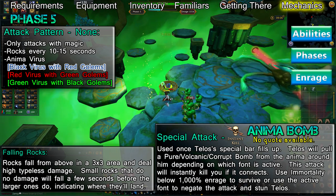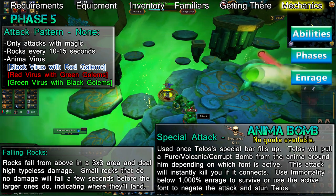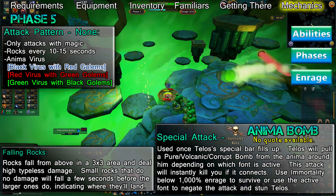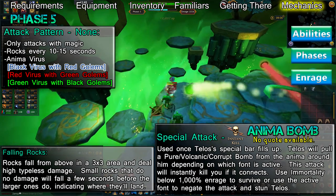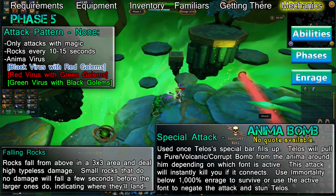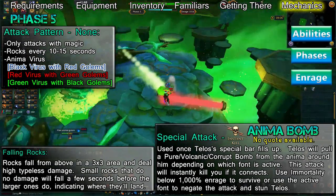Once the golems spawn, you'll need to kill at least 4 of them near their respective font to activate it. Telos' special bar will gradually fill up throughout this phase. Once it's completely full, he'll begin charging an Anima Bomb that will instantly kill you, much like on phase 4. As he's preparing to fire his Anima Bomb, you'll need to run to the active font and use it, which will prevent Telos from firing the bomb and stun him for a few moments.